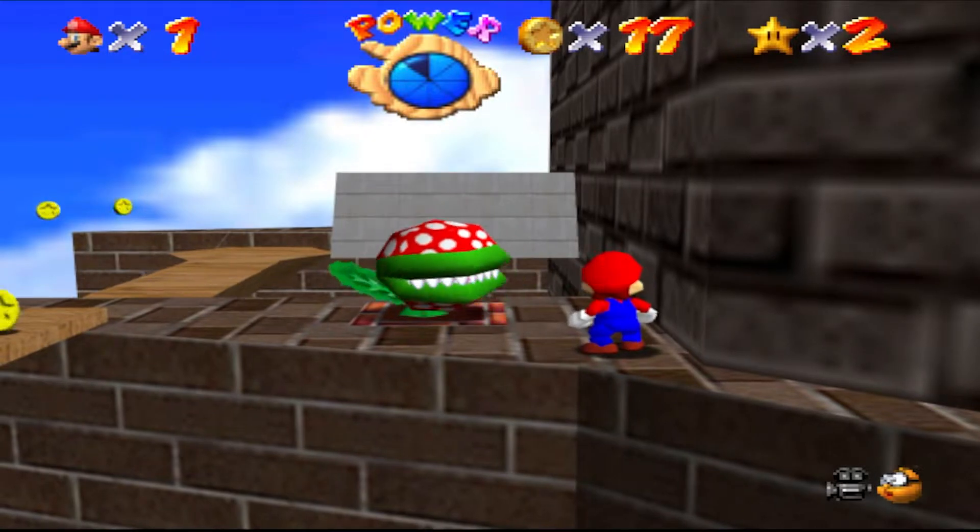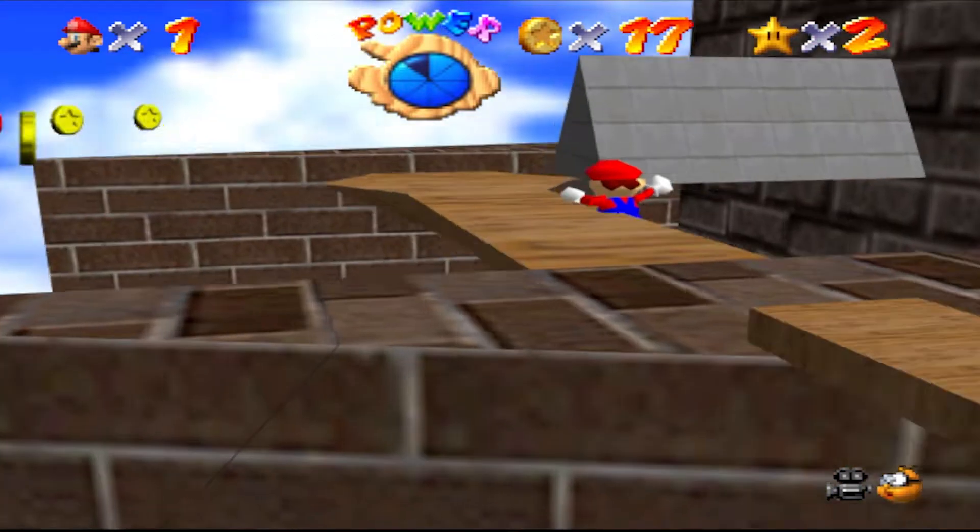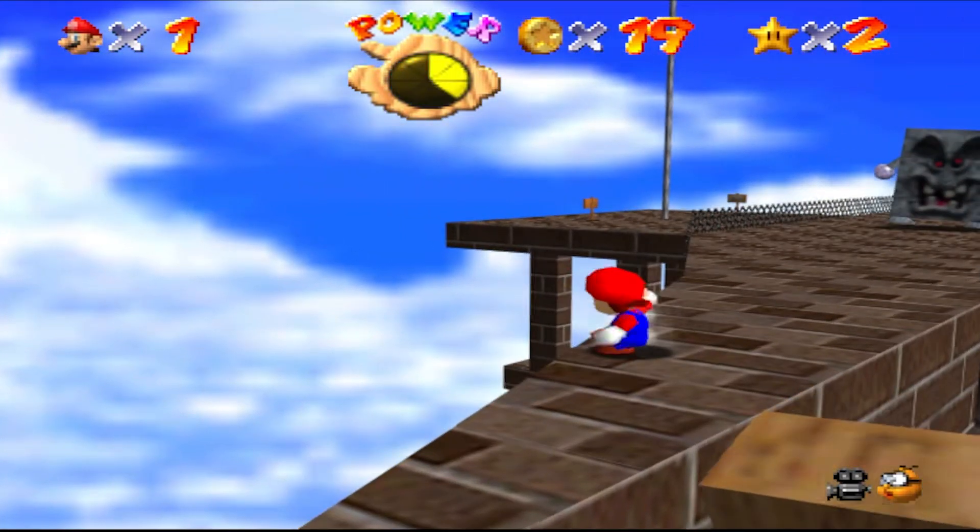But now I had to pass a piranha plant and a moving platform. I decided to walk right past it, and it worked. But now I had to get on the platform. I fell, and I fell. But finally, I made it past.